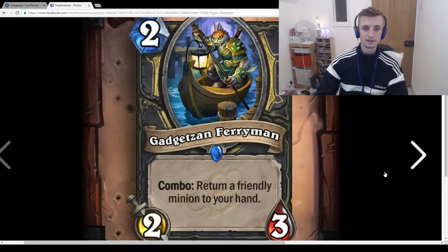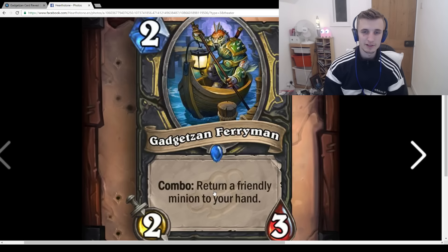Gadgetzan Ferryman: 2-mana 2/3 Combo, Return a friendly minion to your hand. I don't really know why they printed this card — we already have the 2-mana 3/2 neutral version that doesn't even need a Combo. Seems strange.